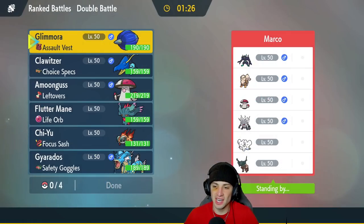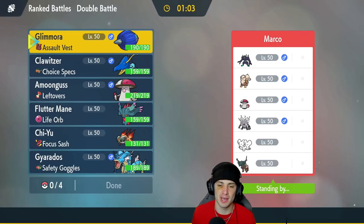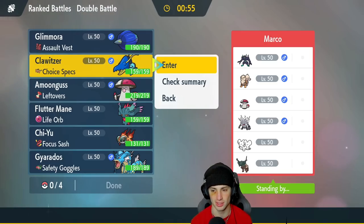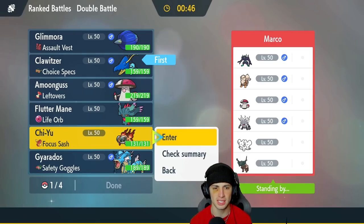First match coming at you guys, and we're going up against an Annihilape team — definitely a big problem. They also got Ting-Lu, Amoongus, Arcanine, and Grimmsnarl with Screens. Glamoura could be pretty good to poison some Pokemon. Klawitzer could be pretty good as a back-end Pokemon. Ting-Lu is a little bit of a problem, so I might lead Klawitzer. I think I can get down with that — Choice Specs. I'm going to lead Klawitzer and Chiyu, bring Fluttermane in the back end, and Gyarados as our last Pokemon.